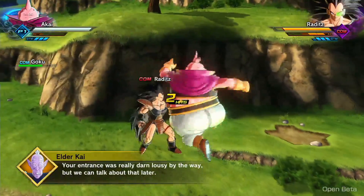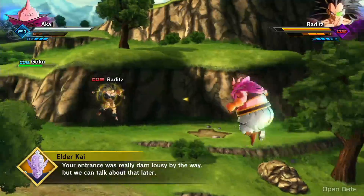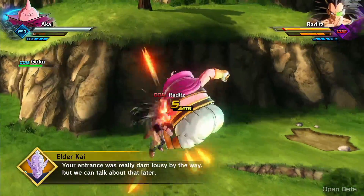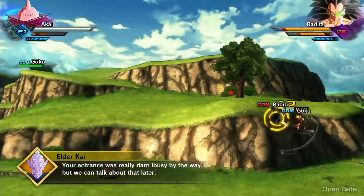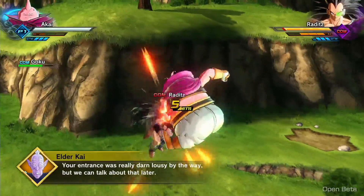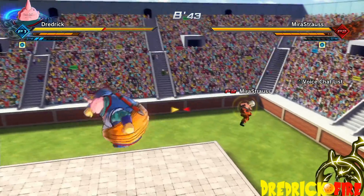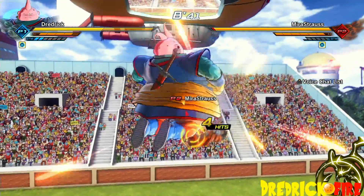The Full Square Combo starts by attacking your opponent 4 times with punches for low damage. The next 2 attacks you spin, knocking your opponent up a little, and then kick them away. After that, your last 3 punches vanish, making you appear in front of your opponent while they're being knocked away from you, and then you hit them once and knock them down to the ground, which ends the combo.